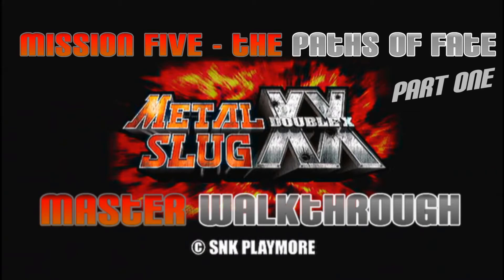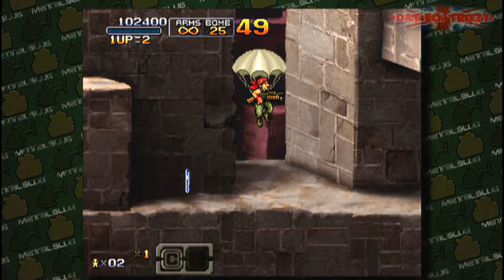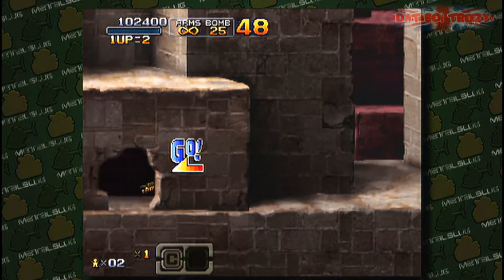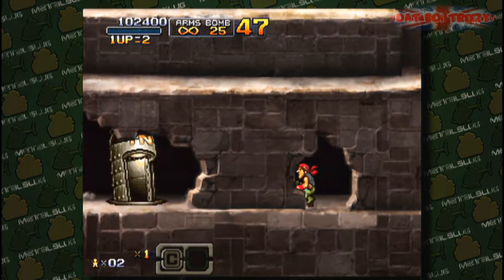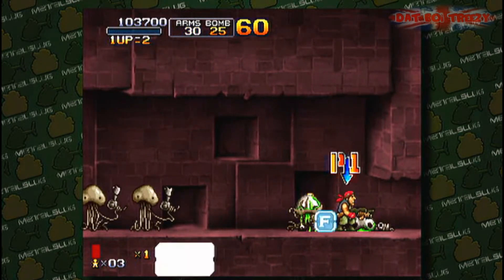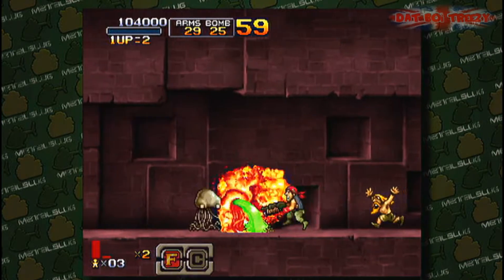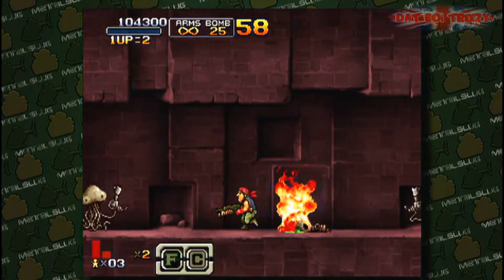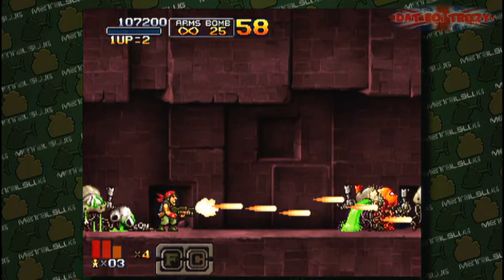What's going on people, it's Treazy here and I am bringing you Mission 5's paths of fate — one of them for now anyway. The two options are right there: you can either go in the teleporting doorway, or you can jump over it and continue to the left side of the screen. Going down this path you will be taking on your favorite aliens, which you may remember from the final mission of Metal Slug 3.